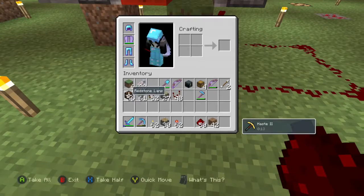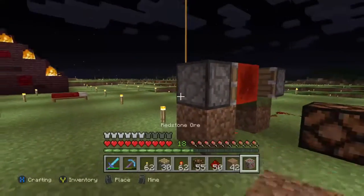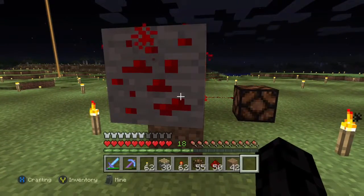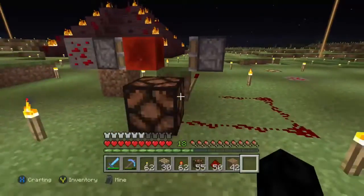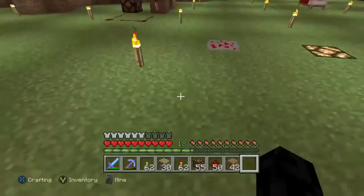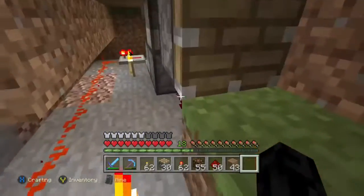We're just going to simulate this pulse using a redstone lamp so you can see it. Instead of waiting for it to update, we'll replace it and show you what happens. When you touch it, the light pulses on — and then on the retraction, there we go. So it'll pulse twice for you rather than having to break and replace blocks.